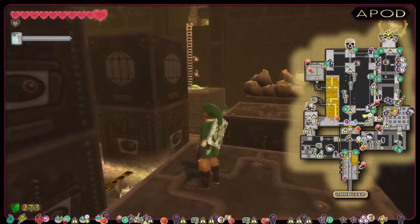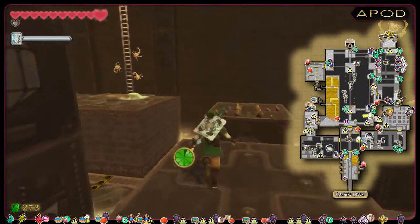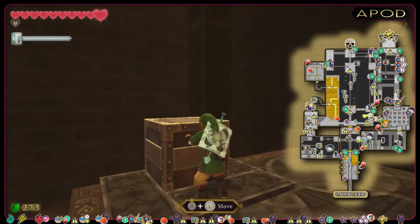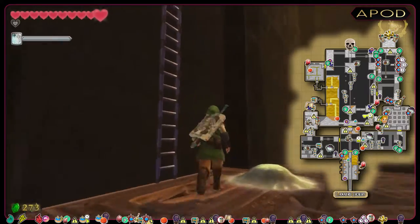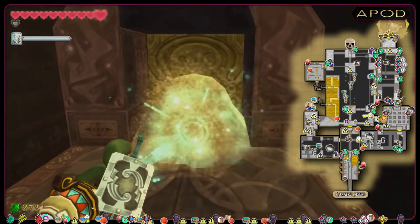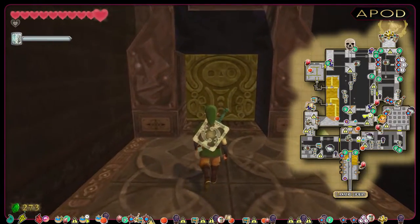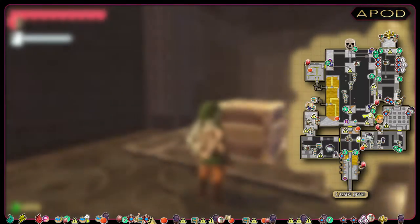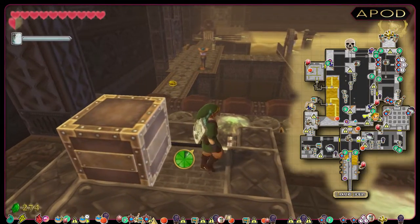Here we got another breakable rock and a froak. This time, I'll be using the gust bellows to blow the fish into the rocks. And before leaving this area, I will push that block away to create a shortcut. Here, we've got a big pile of sand blocking the way out — we deal with this using the gust bellows. Now we're back in the main room. I will push this block to the side, then head to the bird statue to save my progression.